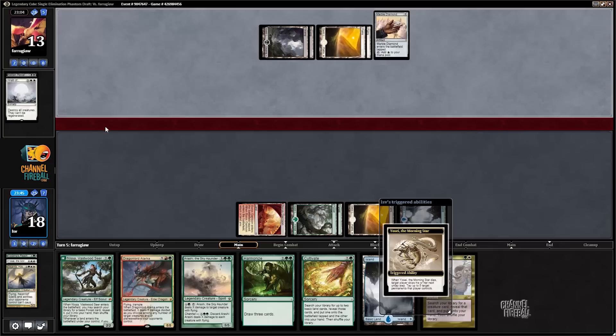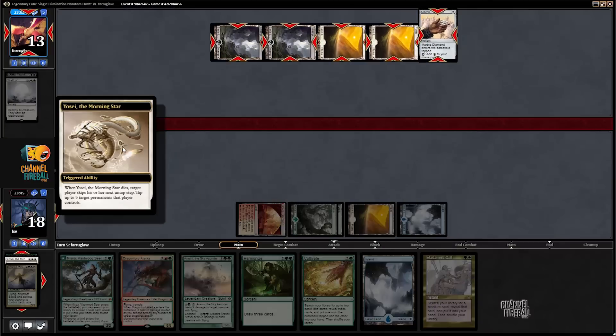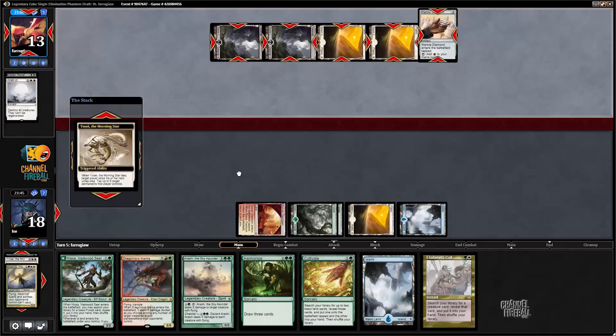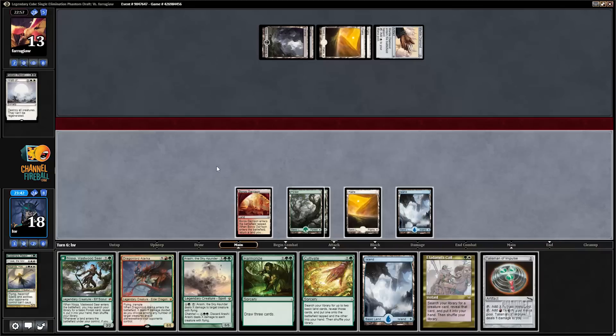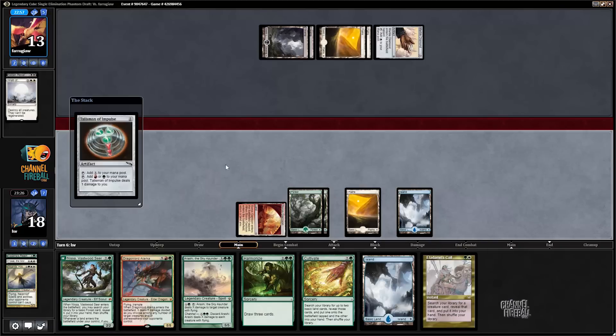My opponent gets to take a turn off here because of Yosai's ability - tap all those down and they do not untap during their next untap. They didn't play a land; they drew a bunch of cards and did not play a land. So I have six, seven mana. I want to play Islands. If I play Talisman at six I want to Eladamri's Call for Maelstrom Wanderer, so I need to make sure I can cast it. I can cast Talisman and then Harmonize.